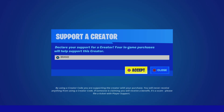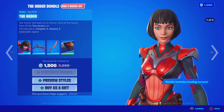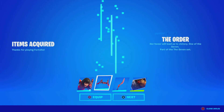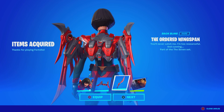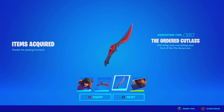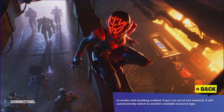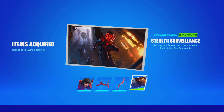Use creator code BRANNY with two I's — hashtag ad, Epic partner. Let me know down below if you guys have any of the Part of the 7 skins. We have the Order skin, the Order Wingspan back bling, the Order Cutlass pickaxe, and the Stealth Surveillance loading screen, which looks so amazing with the IO. Look at that — whoever created that, you are amazing.